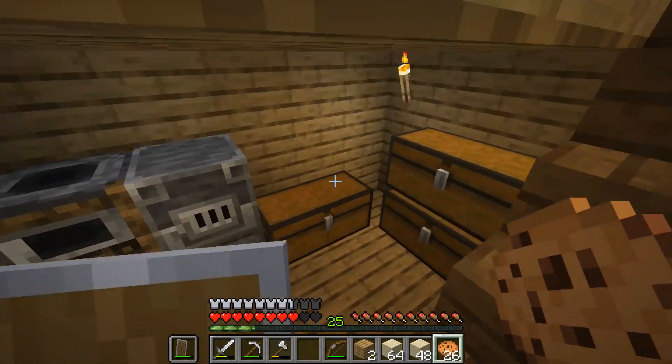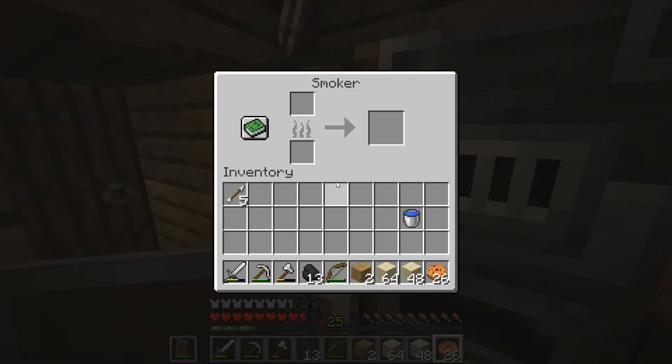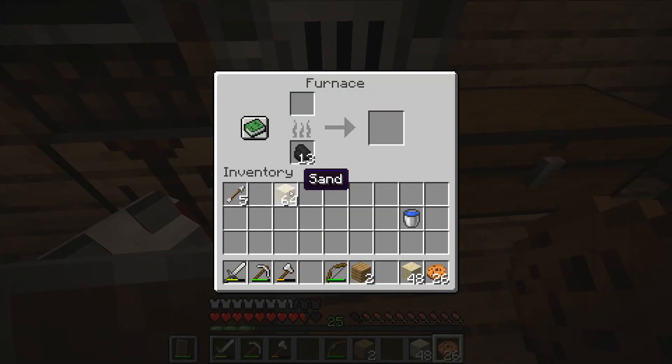So what are we going to do? Well, we are going to get some coal - 13 coal - and we're going to throw it on the ground. Next thing we're going to do is, can we smelt this in a blast furnace, I wonder? No, we can't. We're going to have to do it in the normal boring furnace then.